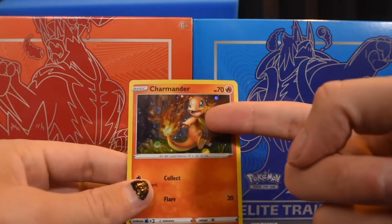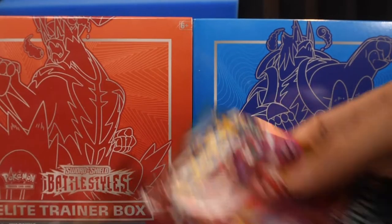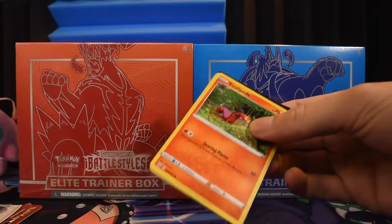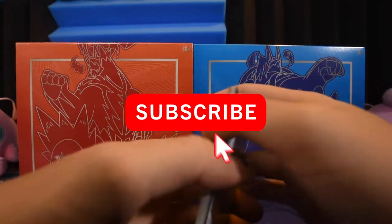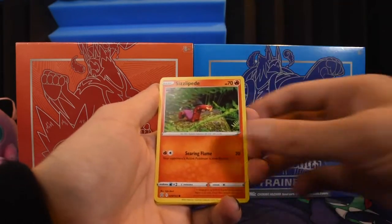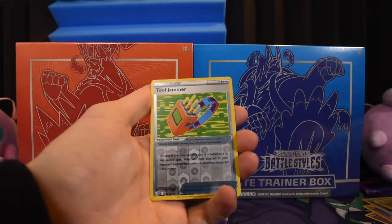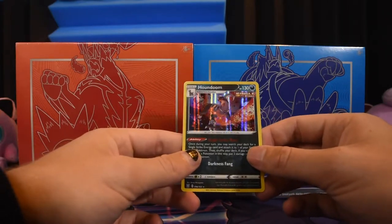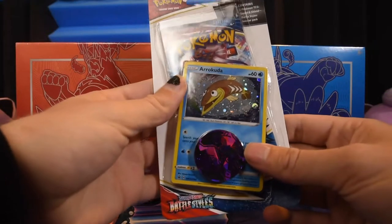Here's a code card for the blister - I think it comes with a booster and the promo. I give away all my codes, so if you're new ring the bell and subscribe for a chance to snag them. We got a Honkrow, Cedra, Weepinbell, Yukimori, Sizzlipede, Ball Guy, Timburr, Corphish, Cacnea, a Tool Jammer, and a Houndoom. We got a holo on our first pull - Single Strike Houndoom!